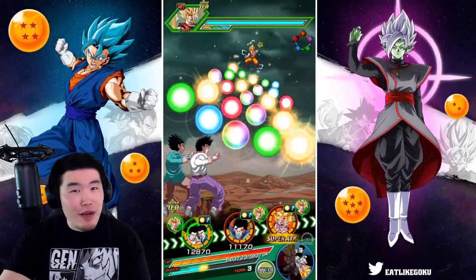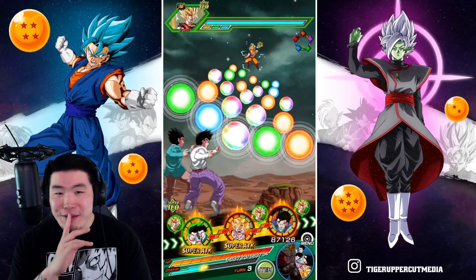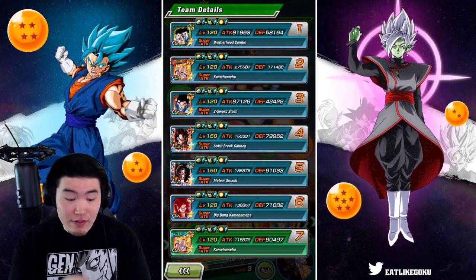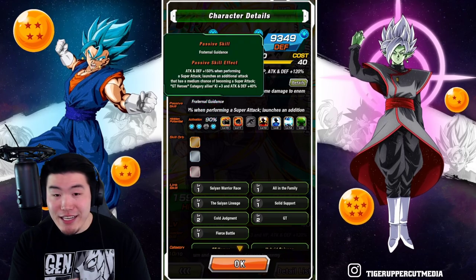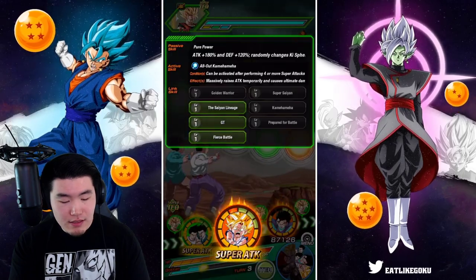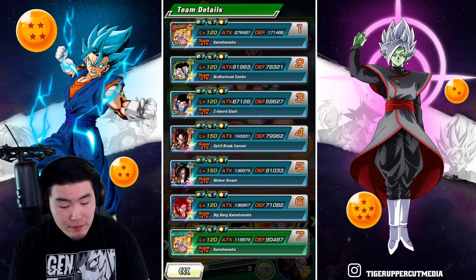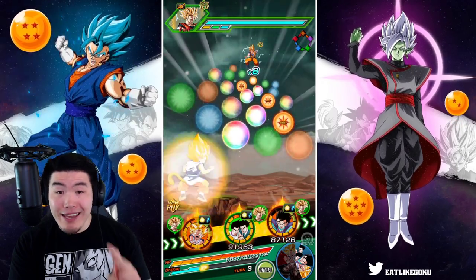Could they beat Videl? Probably not. I don't think they're on Videl's level, which is kind of funny to say. But they've got to be in the top 10 for sure. Now we have the GoBros. As you can see, their defense does not start off very good because they are a second slot unit — they get their attack and defense boost when performing a super attack. I can put Goku in the front. Goku right now has 171,468 defense with a double support. Let's see how many orbs we can get. Not as many — 8 orbs.